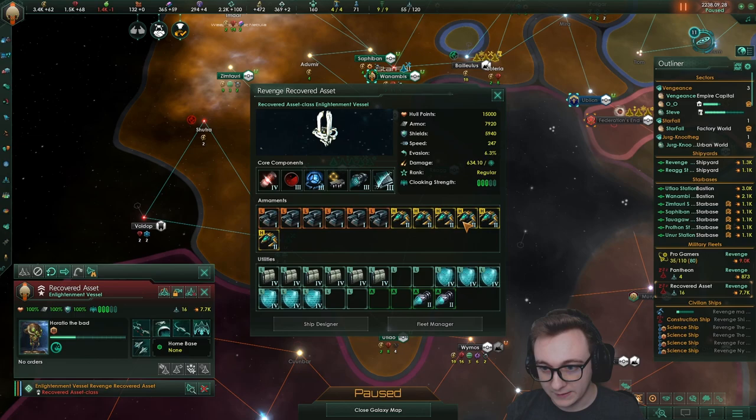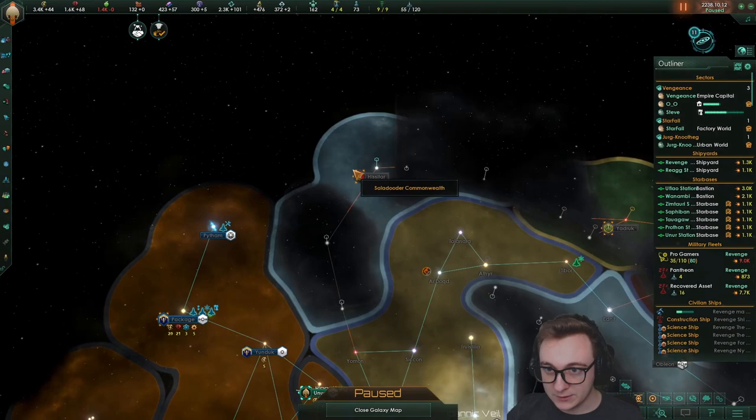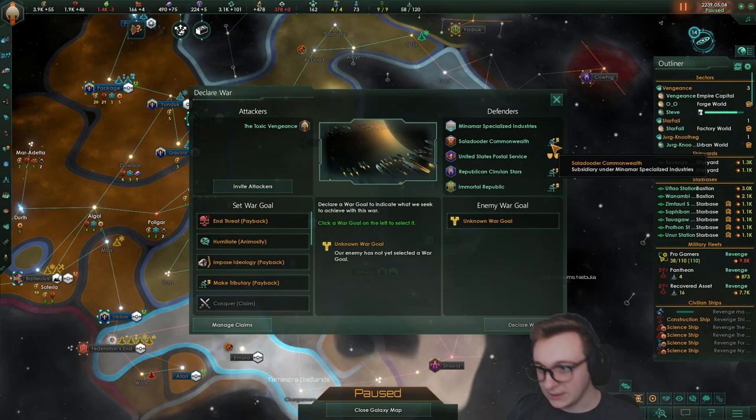We need to try and get some vassals. The only issue is this assembly we could vassalize, but they've got independence guaranteed. Swolfins we can't yet. Need to make sure we don't go to war when the debt collectors come — we've got nine years. We can just propose subjugation instead. Wait — they literally became a vassal as I submitted that! That's annoying. The Minmar have a defense pact with the United States Postal Service. Okay, we can get one down here — it's just what this game goes into, snagging as many vassals as you can.